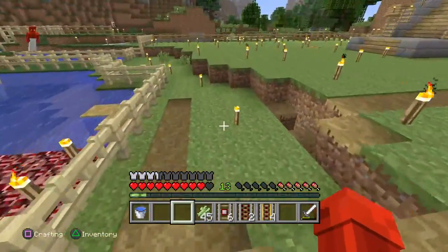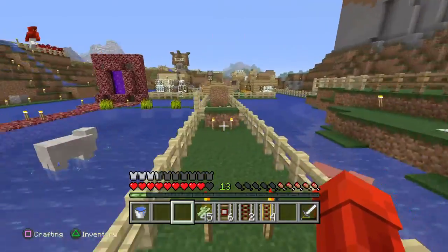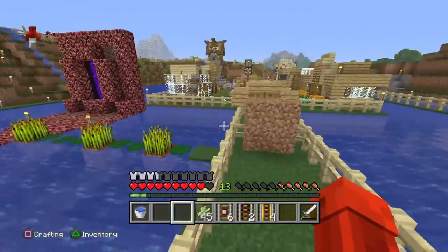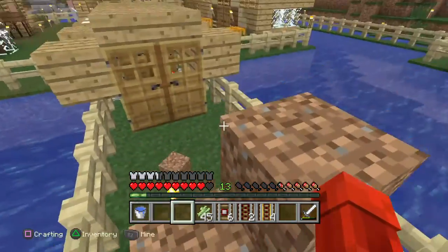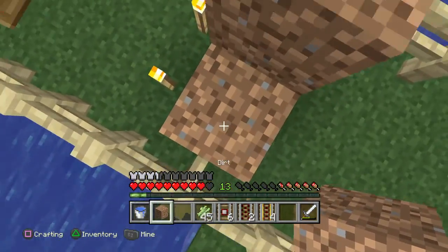This is where I'm going to put my horse soon — I just have to trap one real quick. If I come back over here, right here is my nether portal. Then if I come over here — oh, this is the fun part, this is the real fun part. I know this dirt looks kind of ugly, but I do it so that my villagers can't escape.